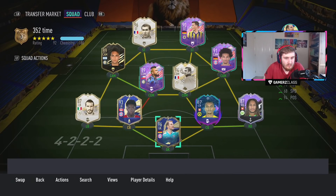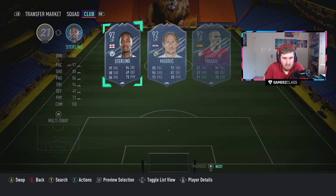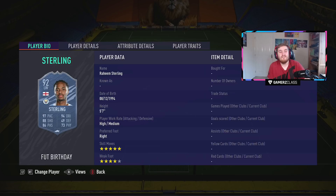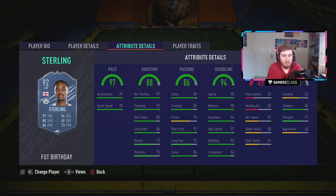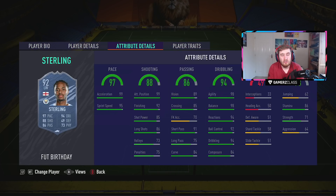Let's get into the actual team now — FUT Birthday. Starting with Sterling: he has five star skills, upgraded from four star, and three star weak foot upgraded to four star. Some people would prefer the weak foot, some would prefer the skill moves. This Sterling looks pretty special though — he's rapid so he doesn't need more pace. You're probably going to put a Dead Eye on him, and a strong link to De Bruyne. With a lot of good English players available, Sterling is probably going to cost one and a half to two million at least — he looks pretty cracked.